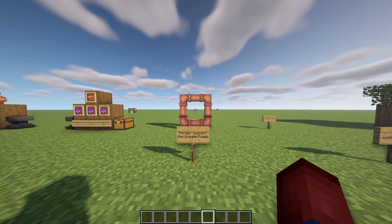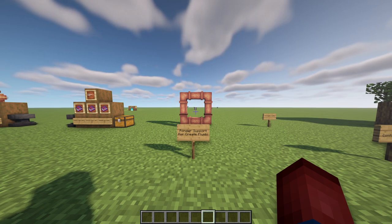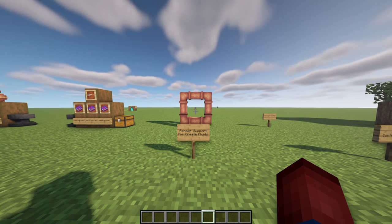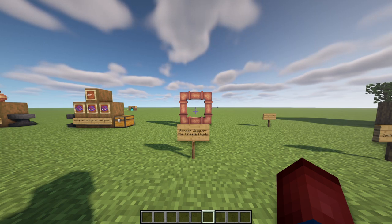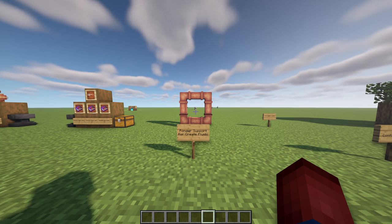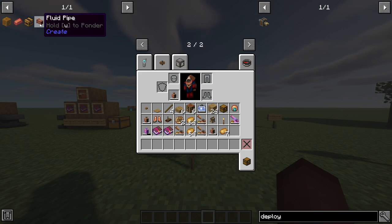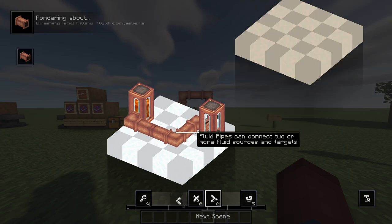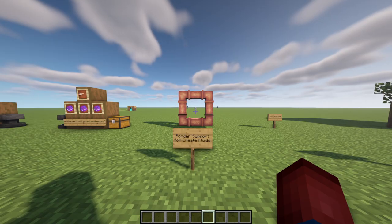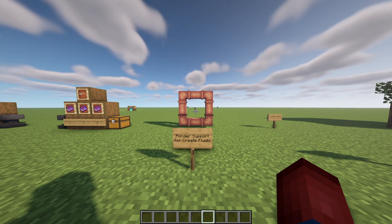We've covered a lot inside of the Create mod. Now I want to dive into some changes — for people who've used previous Create mod versions there are some pretty big things that have changed. I'll link the full changelog in the description. One change is ponder support for create fluids. If you look at any fluid item in the Create mod, you can now ponder it and see different uses — looking through fluid pipes, different ways to use them such as putting casings on to decorate them. I'll look through this and make sure my fluid videos still cover everything.